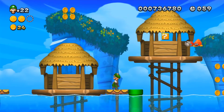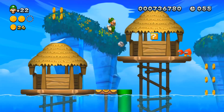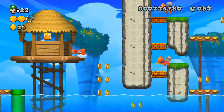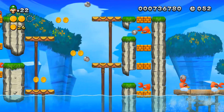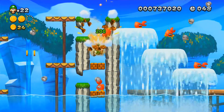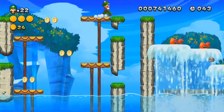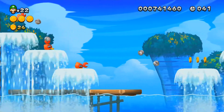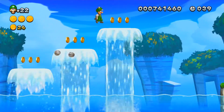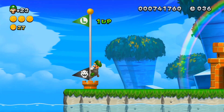Now, the third star coin is actually pretty hidden, but that's why you're here. In order to get this star coin, all you need to do is ground pound down here, and the star coin pops up. And there we go — that is how you get all the star coins at the Huckit Beach Resort area. Let's go and jump on the flagpole.